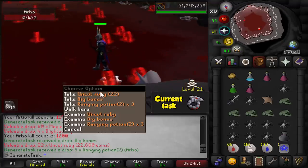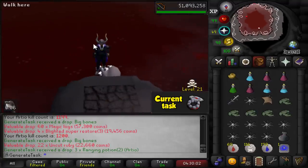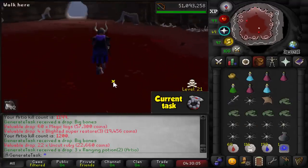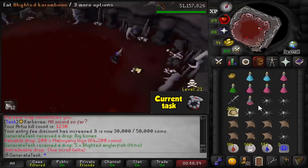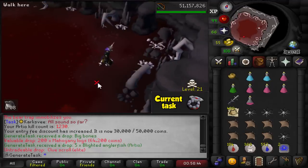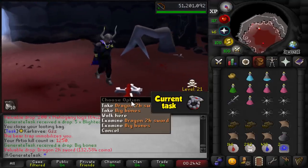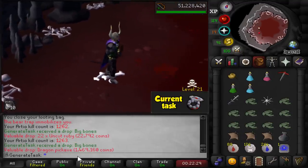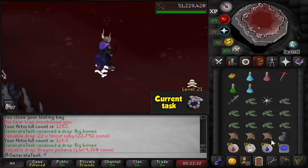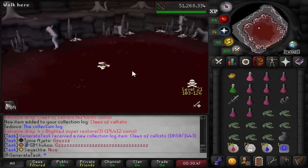15 kills until we hit five times the drop rate. Elite clue number nine — then another clue, that was literally five kills later. Now we're almost caught up to the elite clue drop rate. Number 11. Another dragon two-hander, another dragon pickaxe at 1.4 mil. And then — yes, yes, yes! We got it! We got the claws! Let's go! We have the RTO claws! We're free!